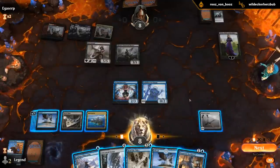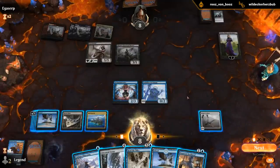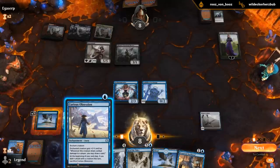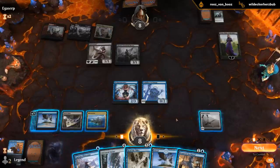They're staying back to protect Liliana. Well, that does work in her favor here. This doesn't draw if we deal damage to planeswalkers — only players.